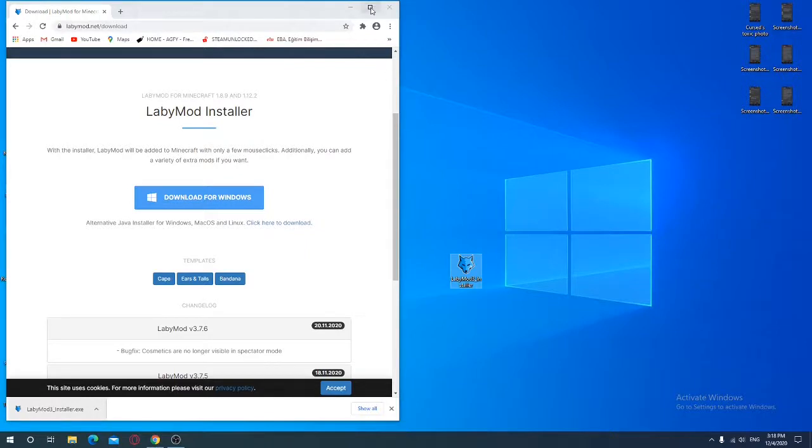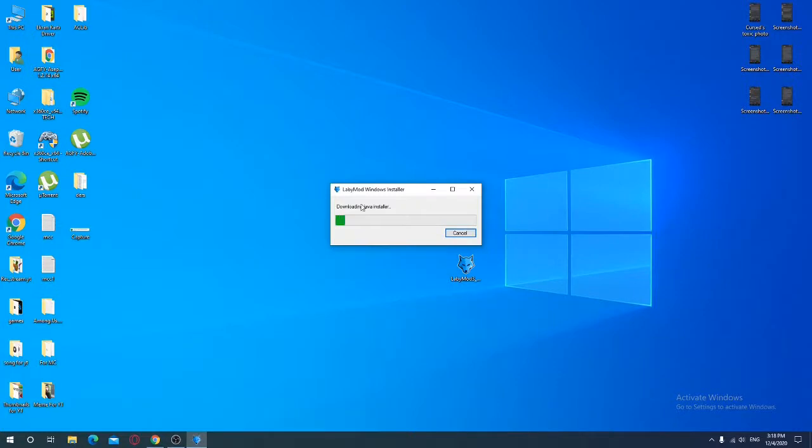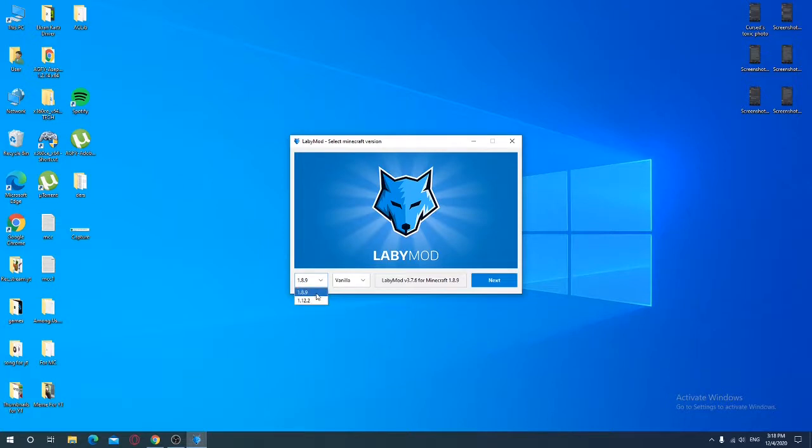Put it on your desktop and just open it — it's gonna load, so you gotta wait. You can have version 1.8 or 1.8.9. If you're gonna do PvP or use texture packs, I think you should go with 1.8.9.